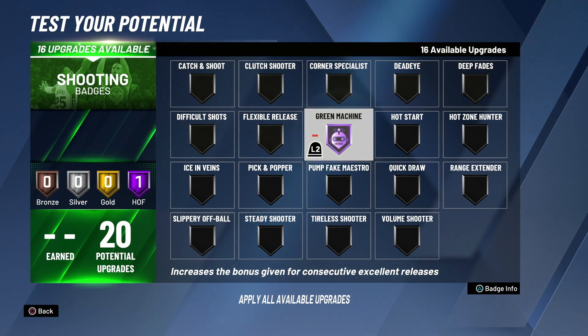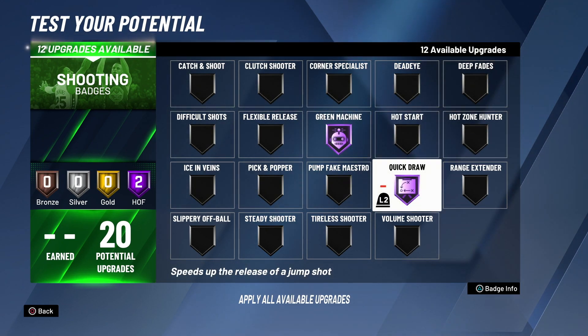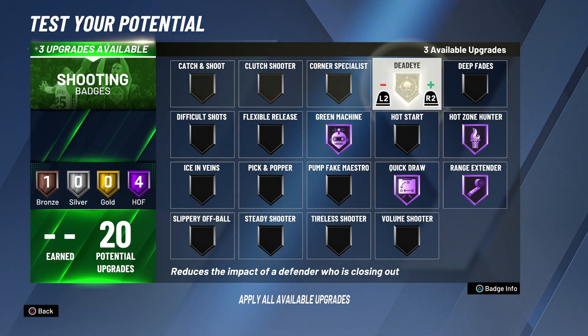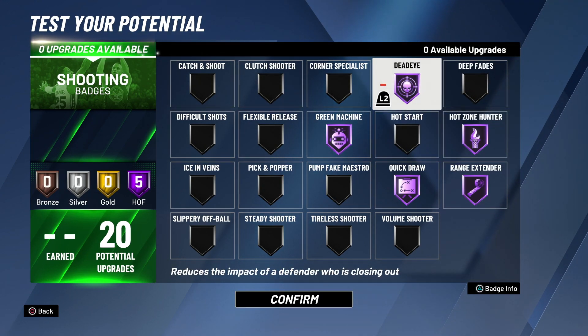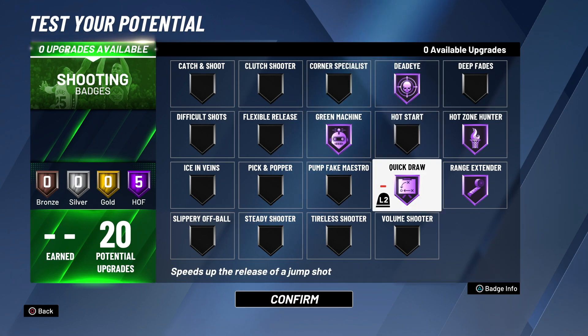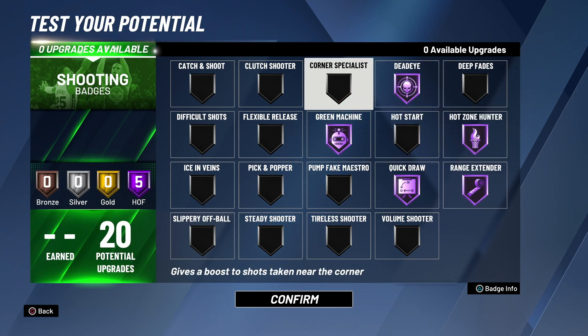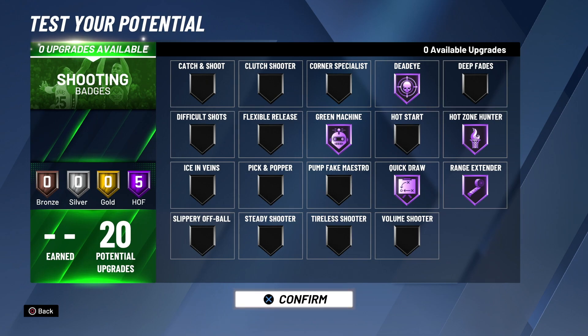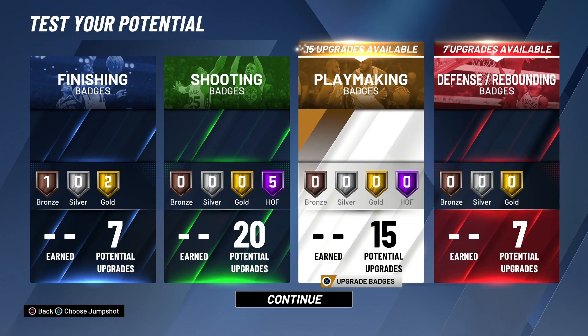Shooting is very easy. Like I said, all you need is 20 shooting upgrades: green machine hall of fame, quick draw hall of fame, ranger hall of fame, hot zone hunter hall of fame, dead eye hall of fame. These are the only shooting badges you need. That's why it's a waste of time getting 22 - these are the only shooting badges you really need in this game to green consistently.